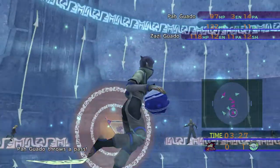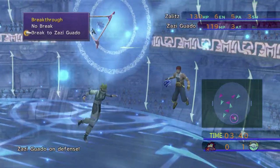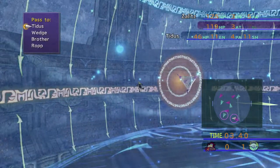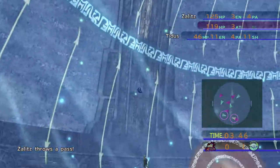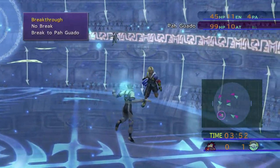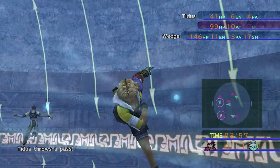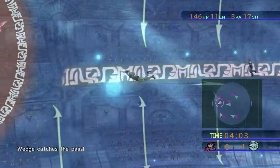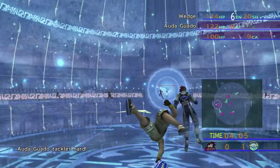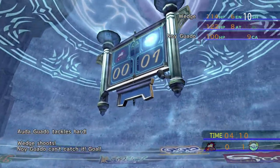If you understand sports, it's much easier to play blitzball. Let's pass over to Titus - he's open and that's the only person I can get to. I want to quickly get a pass over to Wedge. Move towards the goal, break this guy, and shoot - a Wither Shot. Hopefully this will work. Remove the defender by smashing the ball in their face - I don't know why anybody didn't think of that before, but it works.